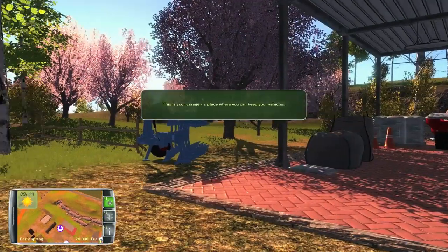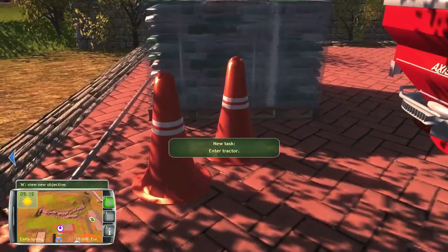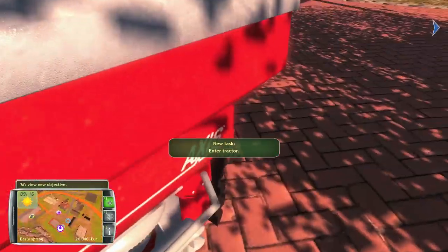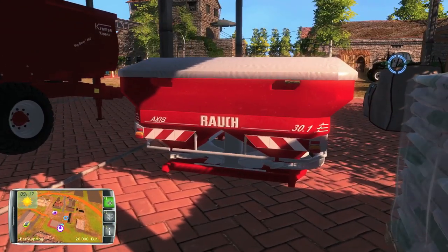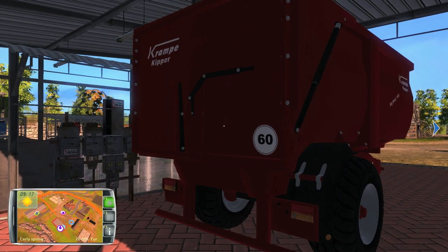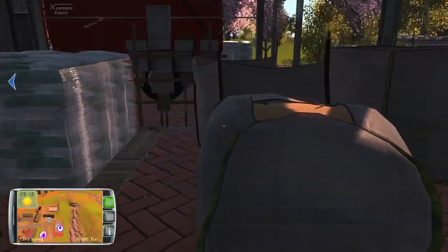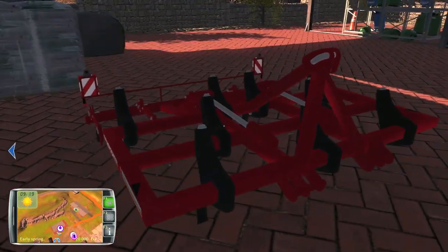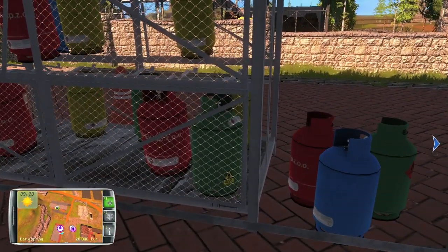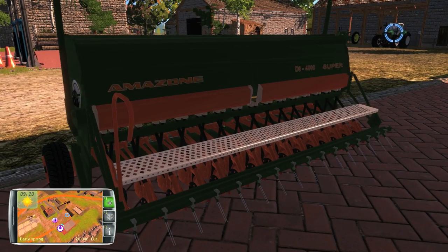Okay, what is this area? This is your garage — a place where you can keep your vehicles and different equipment. Other tractors. There's a tipper wagon there, big bags of seeds, fertilizer possibly. There's a cultivator, and what looks like highly explosive things. And there's a seeder — Amazon D9-4000. Super!